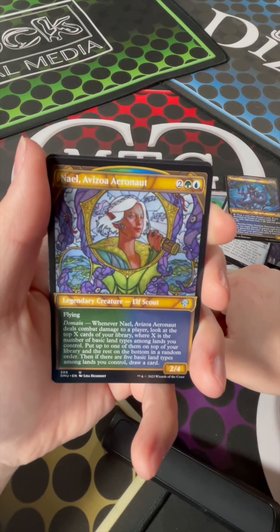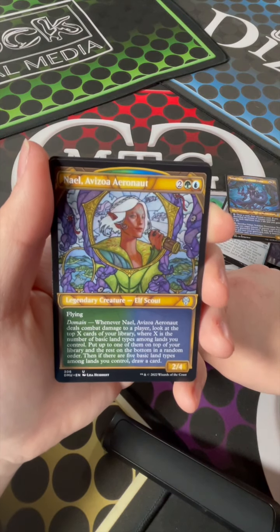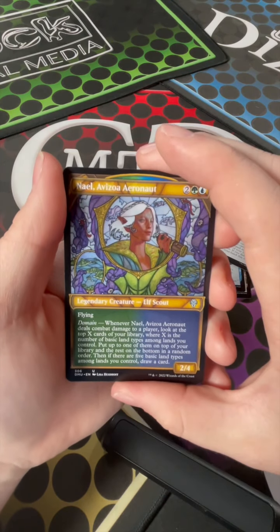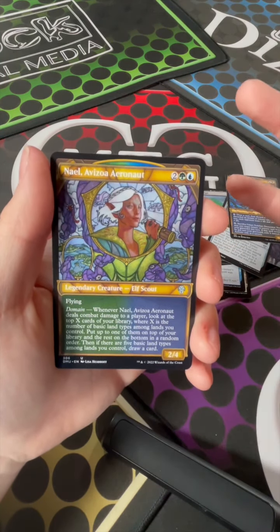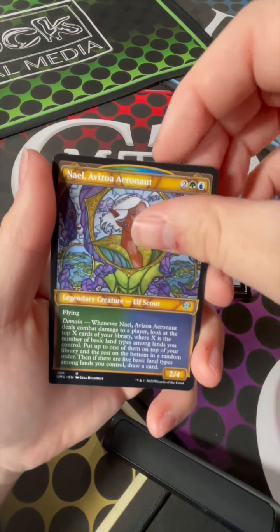Neil Evzwa Aeronaut — that's exactly how you say it, don't tell me otherwise. A legendary creature — I'll scout. What else we got?